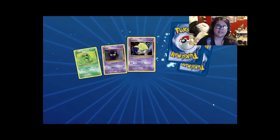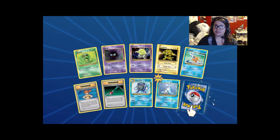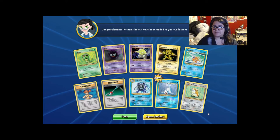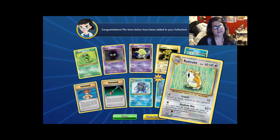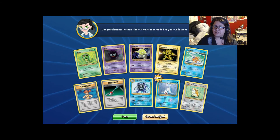Got 17 more packs after this one. Another Electabuzz, Poliwhirl, reverse holo Seel. Raticate — where's your Break, man? I think the Raticate Break was in the other set. Open another.